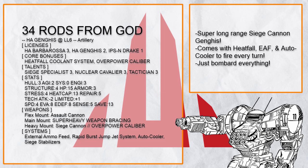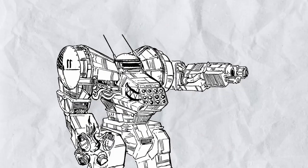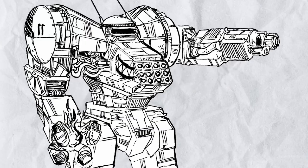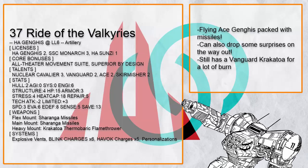That's basically how artillery Ganges works. Thanks to its variety of weapon mounts, it can pack all the big guns and shoot all day long. All the range helps offset the fact that it's a bit slow, and it's tough enough that it can survive close encounters with a lot of things. Ride of the Valkyries is another flying ace Ganges that can shoot out plenty of missiles for all the knockback and drop a lot of bombs on top of its foes. Blink charges can also be used to help out allies too — quite versatile.